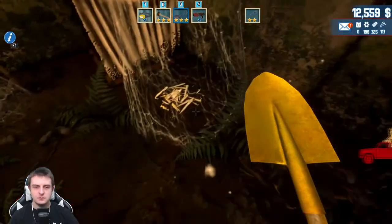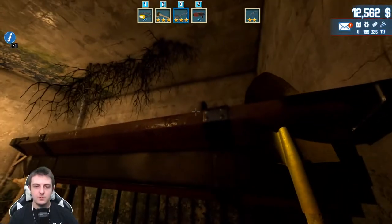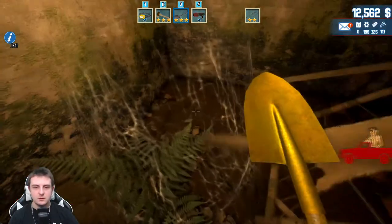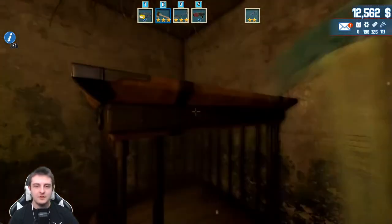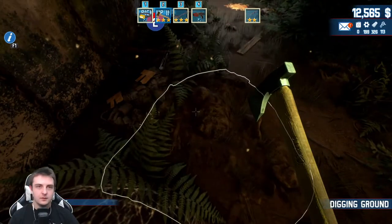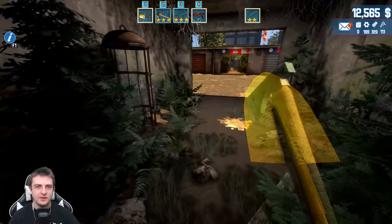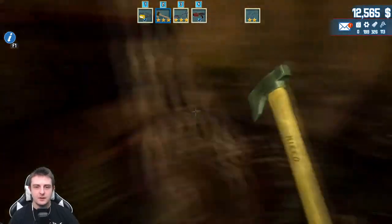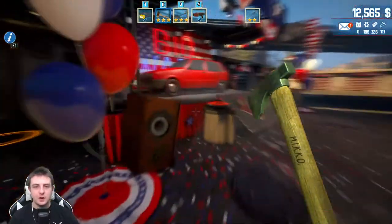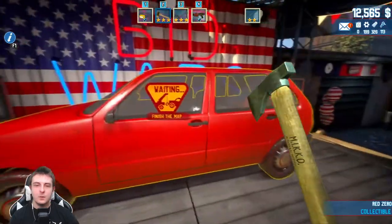Junk. Crossbow, crossbow, crossbow! Junk. This is a very interesting storage unit. Another crossbow! Nothing else - very interesting. I think I got just about everything. All right let's back out and grab the car because this is our car! $800 for Red Zero - nice. Waiting - finish the map. Okay, good - let's go, tow that baby!